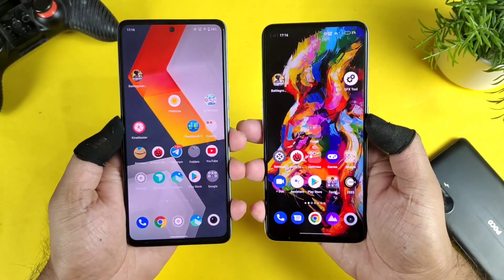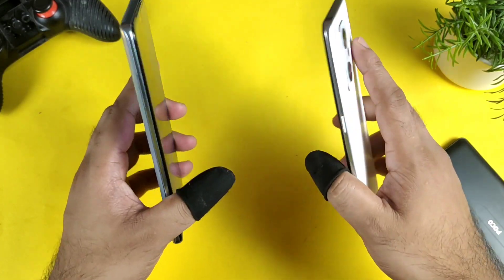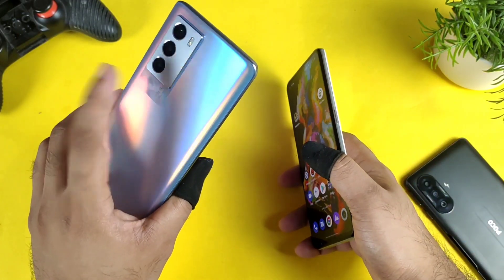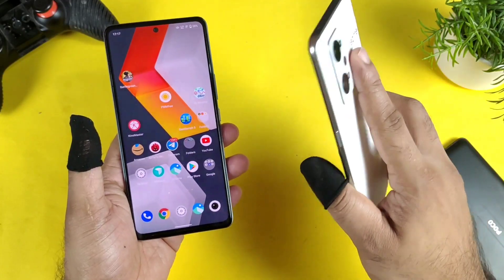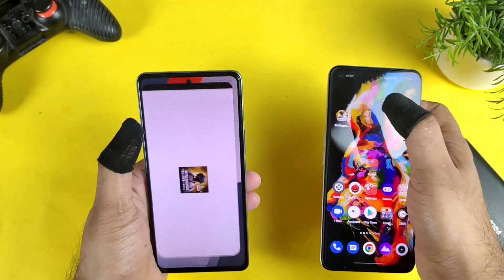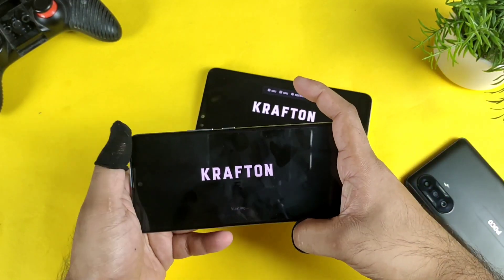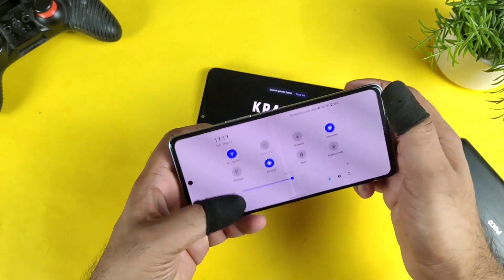Hi friends, welcome back to my channel SciTaker. In this video, I am going to compare the BGMI 2.0 default graphics settings comparison between iQOO SA device versus Realme GT 2 device. Let's find out what are the default graphics and which one has got what type of advantage while playing at 90 FPS. That's what I am going to demonstrate in this video.